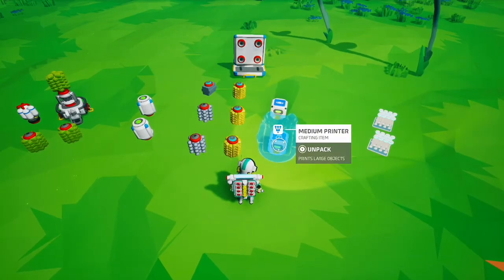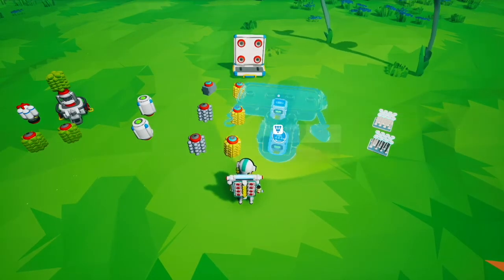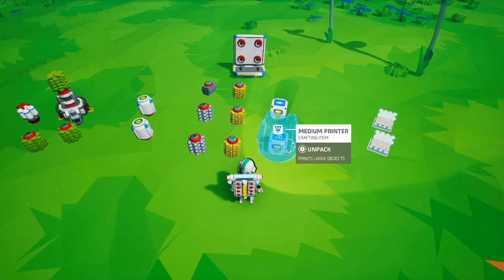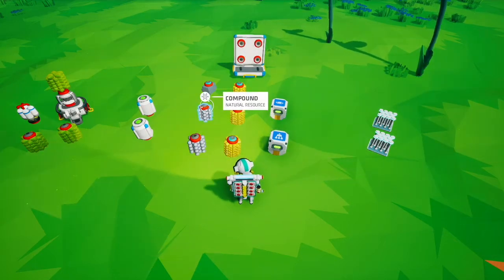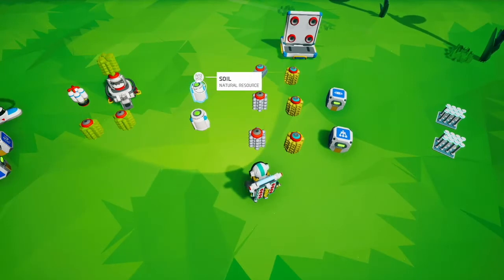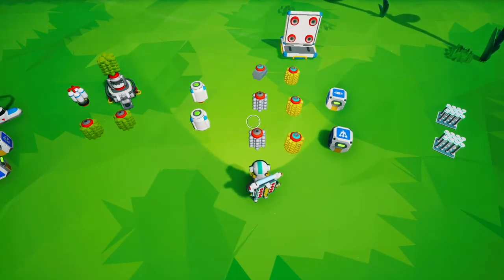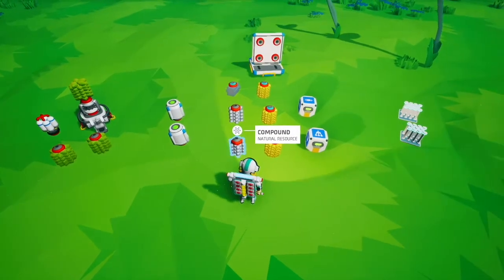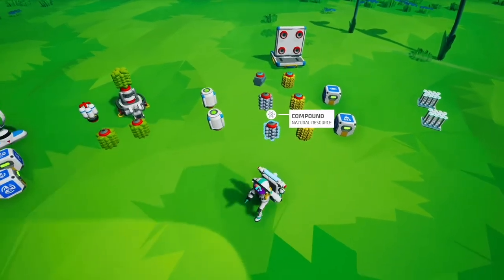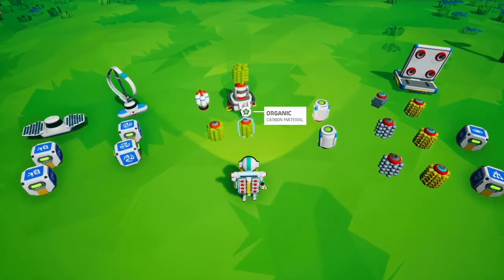If you're actually going to start building a base somewhere else, here's my recommendation. Take a medium printer and a small platform B so you can put the medium printer on it. Bring three resin so you can print a large platform with the medium printer, then two compound and an aluminum so you can create a soil centrifuge. Also bring two full canisters of soil — this allows you to create any resources that may be missing from around your landing site.